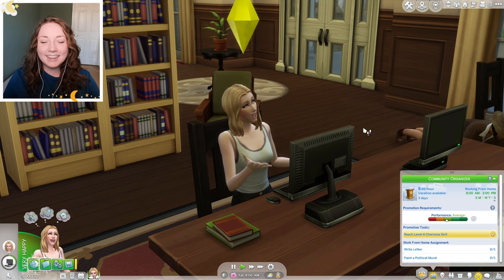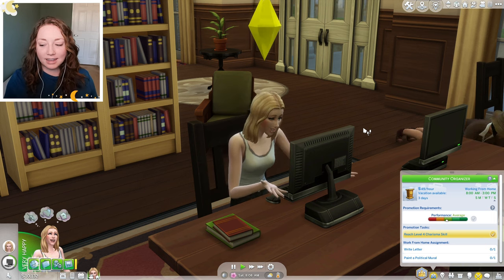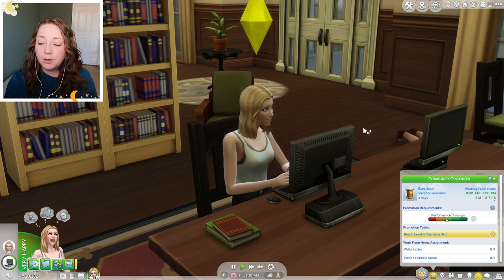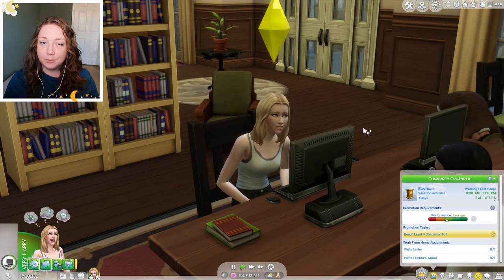Hey guys, welcome back to the channel. Today in The Sims 4 we are hanging out with Anna here. She's working from home. Currently we have two tasks we have to do — we have to write a letter and paint a political mural.